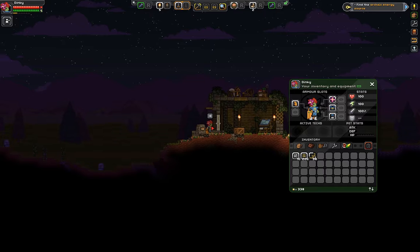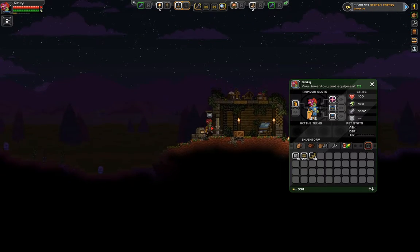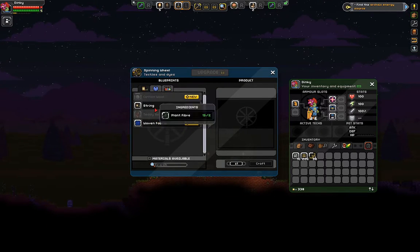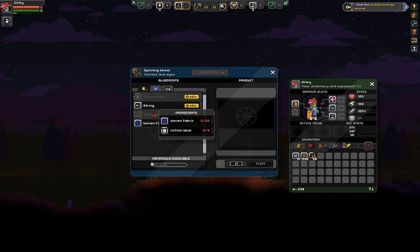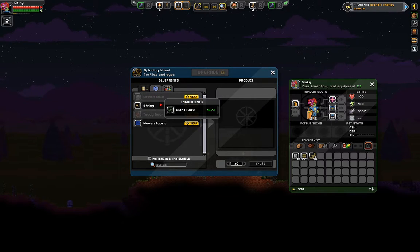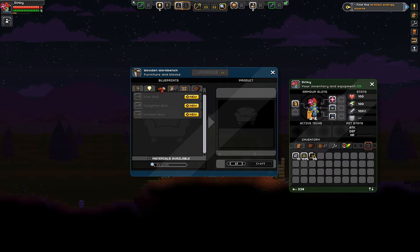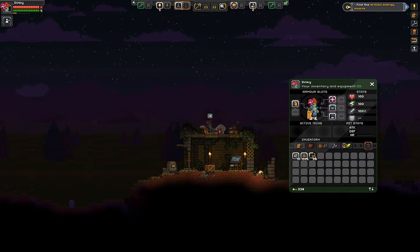Now it kind of looks like we have a little awning here. In the spinning wheel menu, we can make string from fiber, fabric, a teddy bear, clothes, and dyes. String feels important for something — let's check. Beds need fabric, not string.